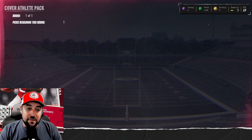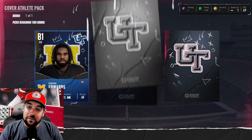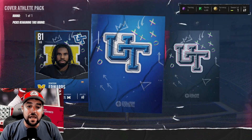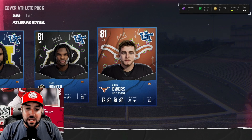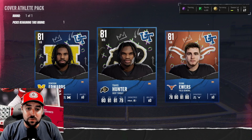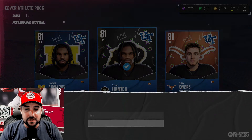Next we run the Cover Athlete pack. In this one we have Donovan Edwards, Travis Hunter, and Quinn Ewers. Since we already have a quarterback, we're going to pick Travis Hunter. He's fast, I'm going to use him.